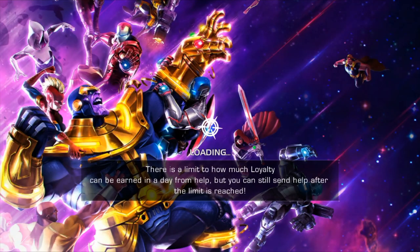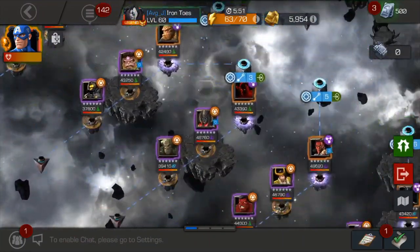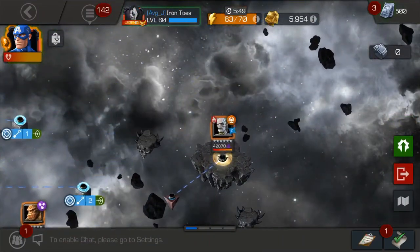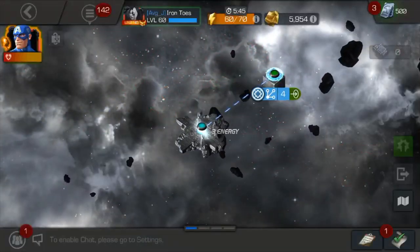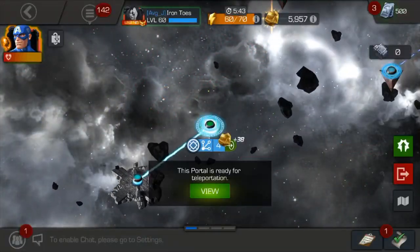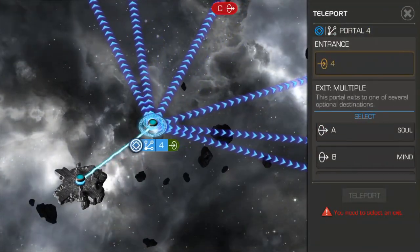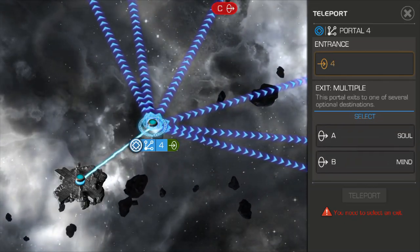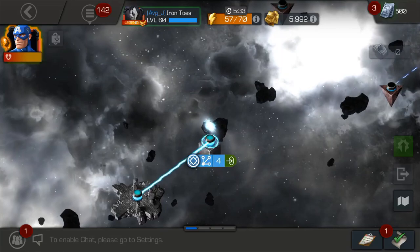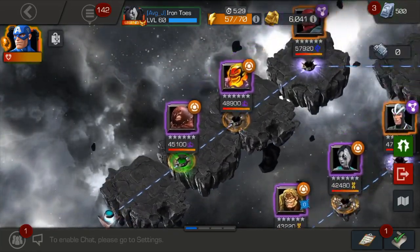Once you go in here, there are six different paths to go down — they all end on Ebony Maw. When you go up to this portal, it'll show you the options: Soul Stone, Mind, Reality, Time, Power, Space. So we're going to take the Soul Stone path, and basically the stone is designed to overpower that Avenger for that week to help you get through these quests.